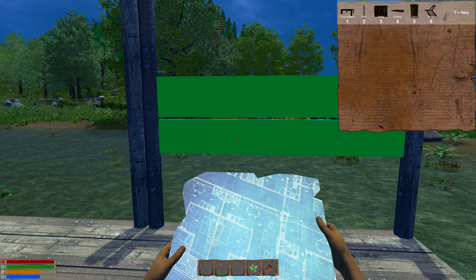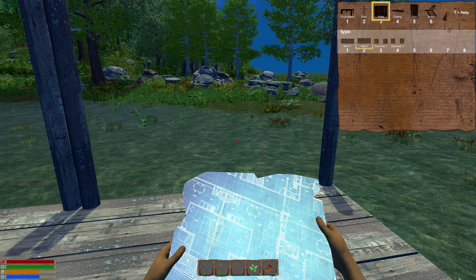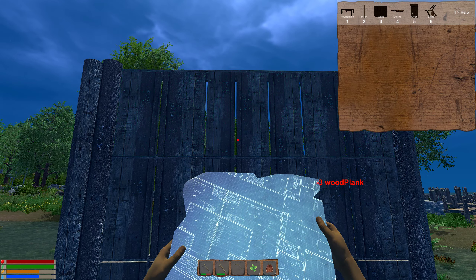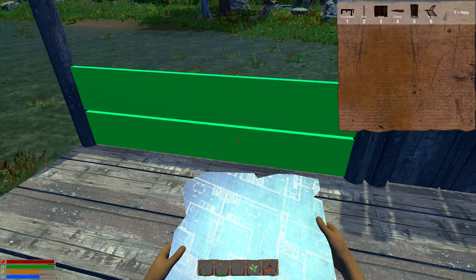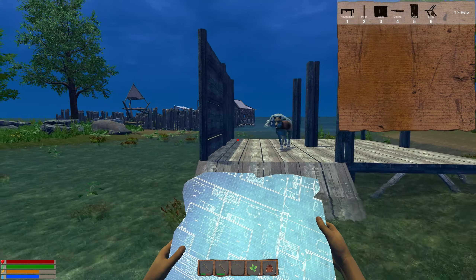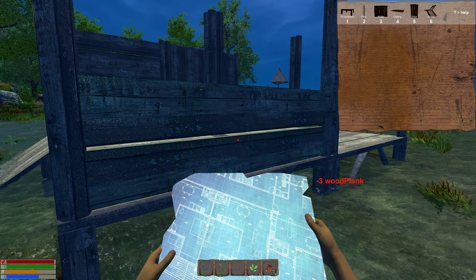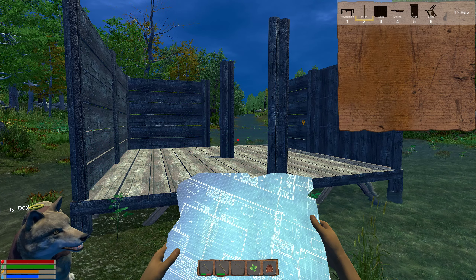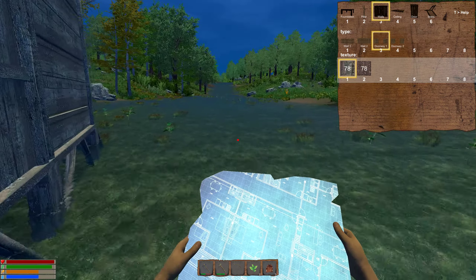This is a very small wall — you have to actually use three of them. Let's try wall two and see. This is a little bit different. Let's try wall one to see the difference. There's not that much difference between them. I'm going to try a window. Is it under the walls? No, this is a doorway. I'll do that here.